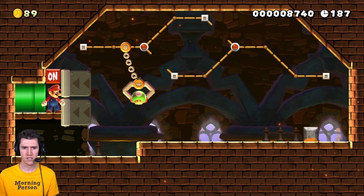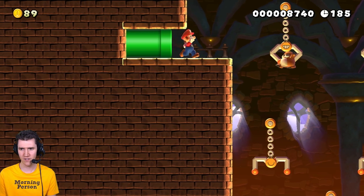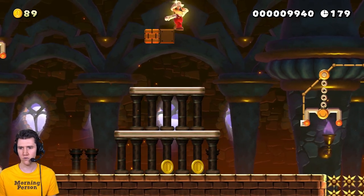There we go — give it to me, baby! Perfect. I don't actually need the one-ups, but it's fun to go find them. Hi, little guy — boom! Whoops. What was in this? Anything? Fireflower. Yeah, cool. Alright, let's do that.